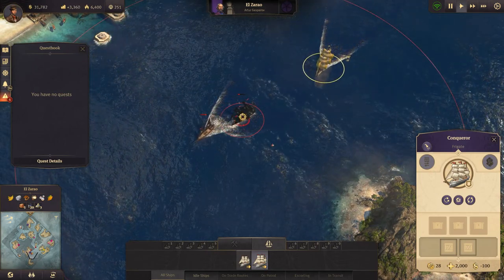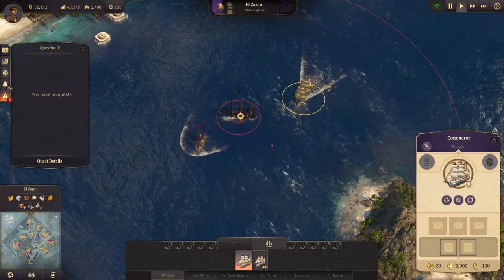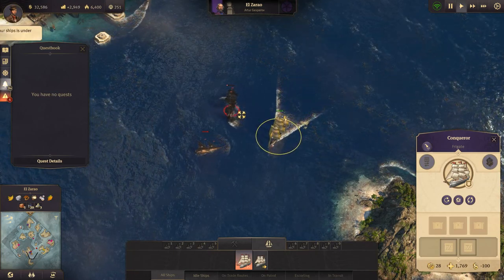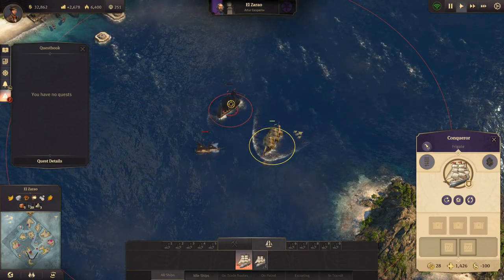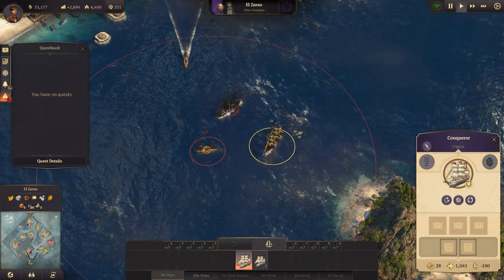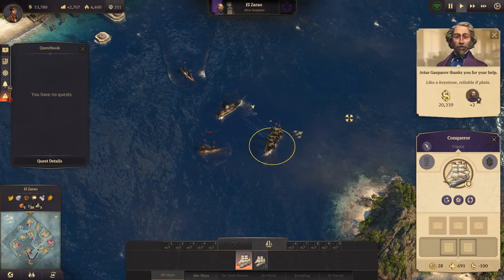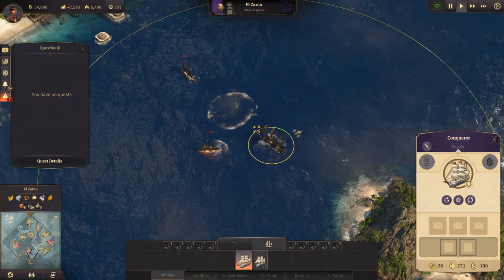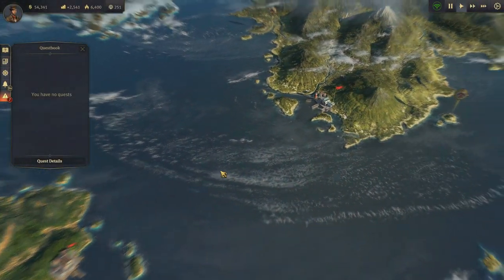Let's try coming down this way - should speed us up a bit. In range - kill that guy! Prepare to fire - go on, fire! Shoot, damn it! He's going down, under attack. Let's get back to the old world and send some more ships over here.